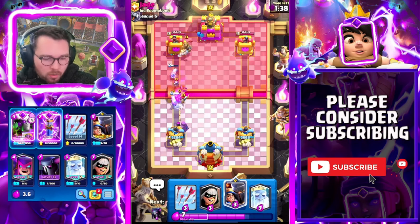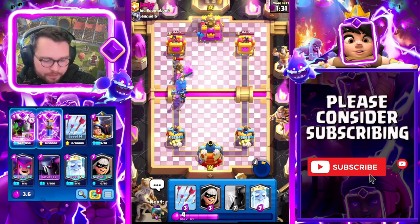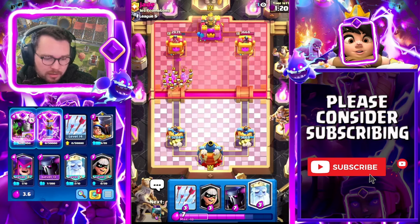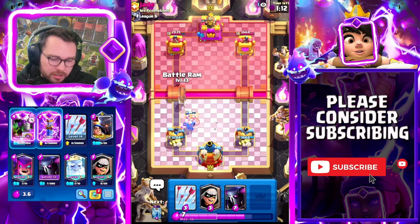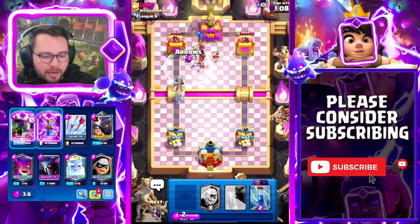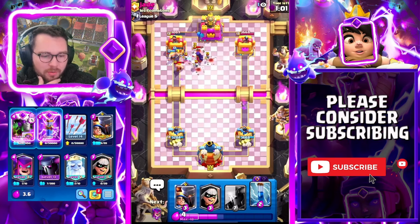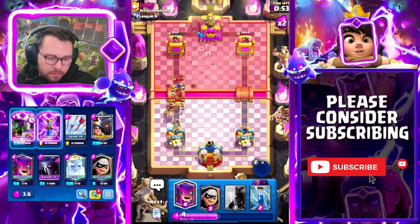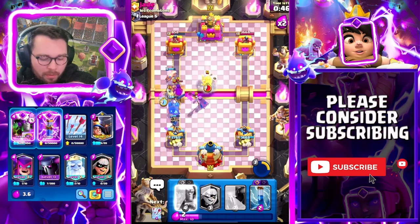He's running like an unorthodox hog rider deck. I'm gonna pop, go like this, keep my little prince alive - I don't want that prince getting a charge. It looks like arrows are his only spell - usually when they run arrows and hog rider, that's all the spell they have. Another really good combination is ghost battle ram: the ghost will help take care of swarm troops. I'm gonna arrows here and that's gonna get a connection with the battle ram - really really good.